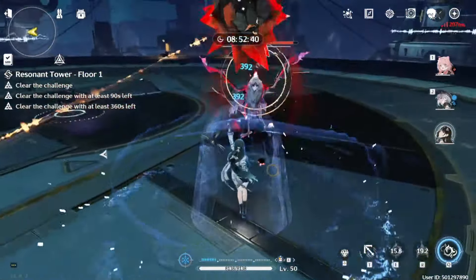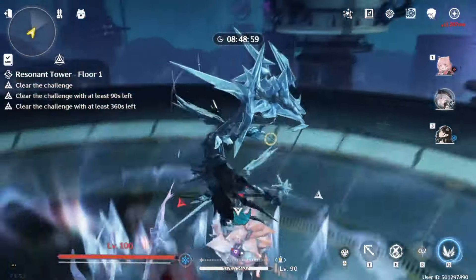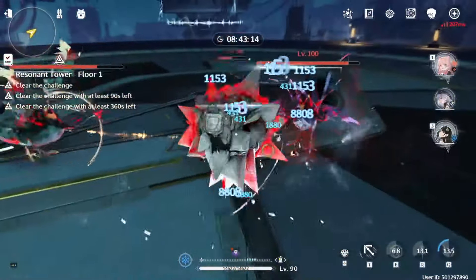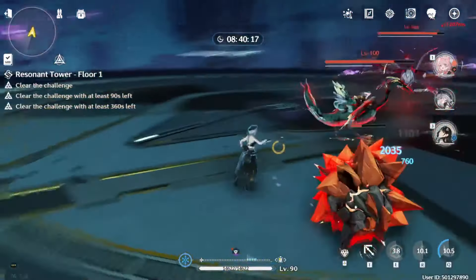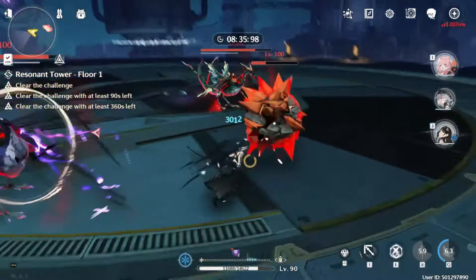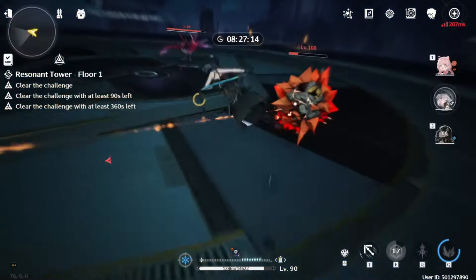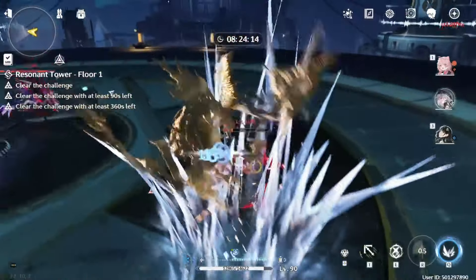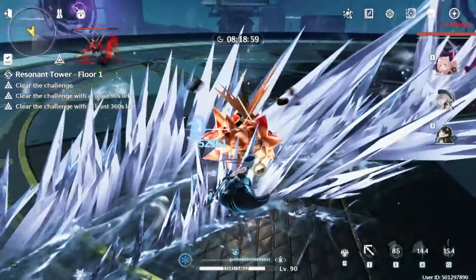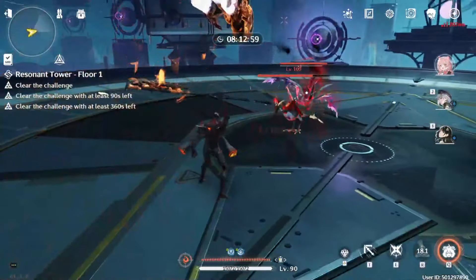I have to hurry up and kill the fusion one because when the timer is under 8 minutes, one of the birds will eat it to recover full HP, and I don't want that to happen. Once the fusion prison dies, the rest of the fight is pretty straightforward — buff normal attacks with Sanhua, then basic attack with Hankor, and try to get as many of those counters as possible.